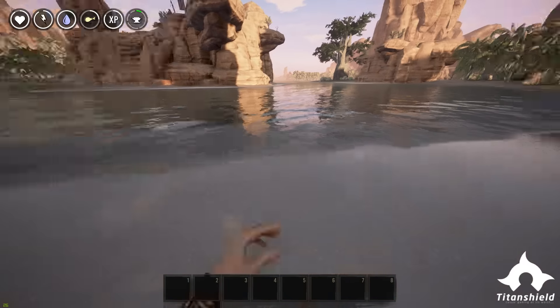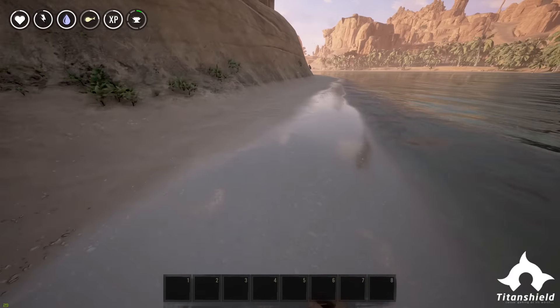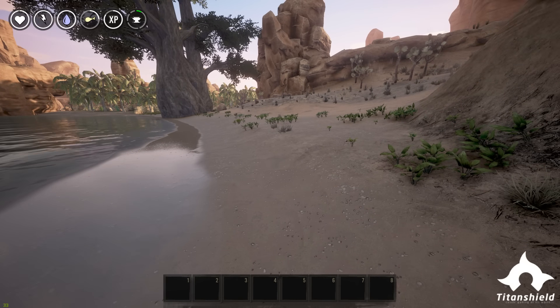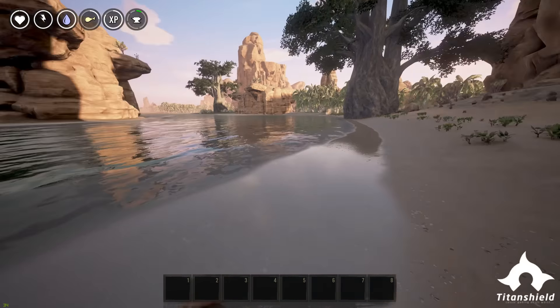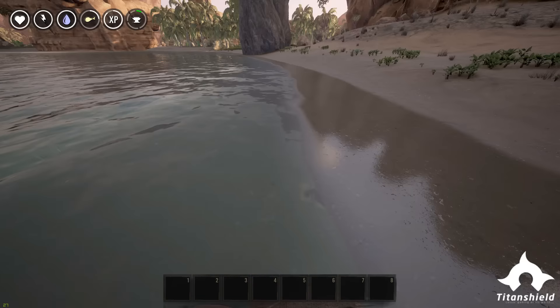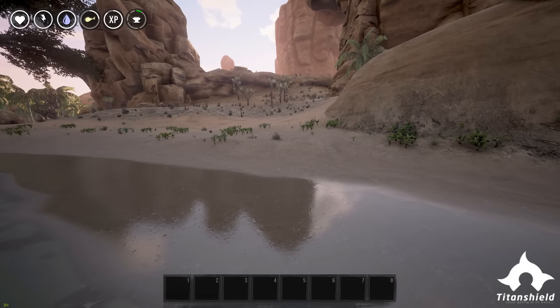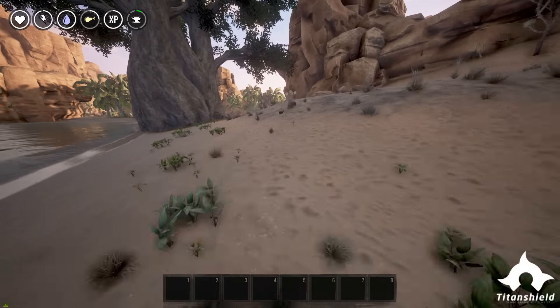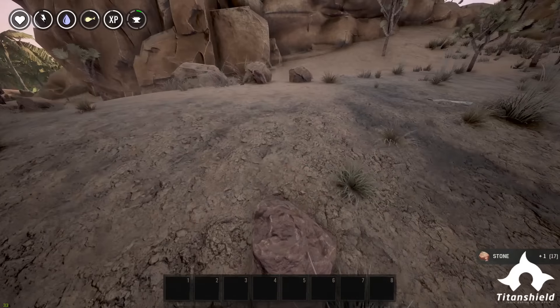Hey guys, welcome back to Titan Shield Gaming on the How-To Conan Exiles series. In this episode we're going to be covering how to get your pickaxe and your hatchet. It's very important to do at the beginning. Once you've gotten to a water source and filled up on water, the next thing you need to do is get some resources so that you can start working towards a campfire and getting your food.